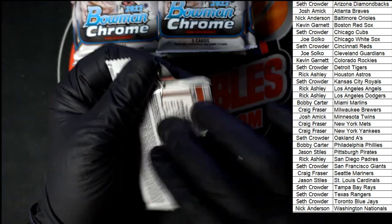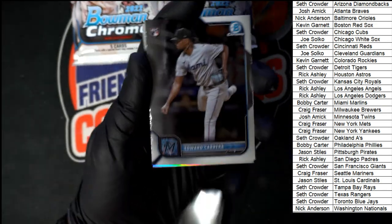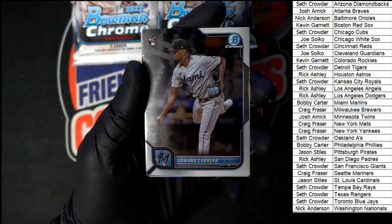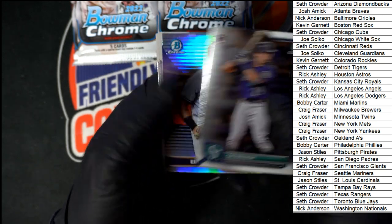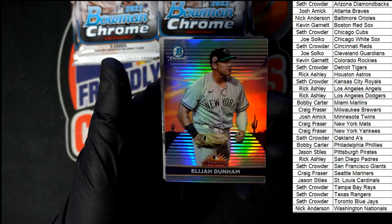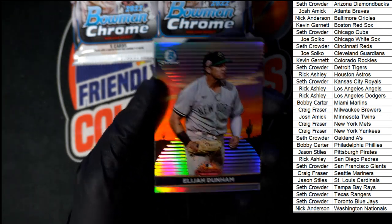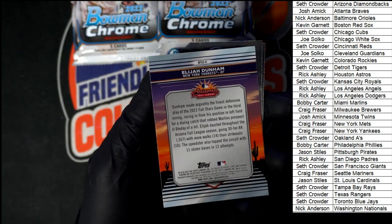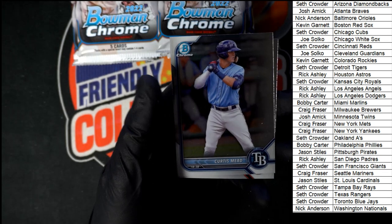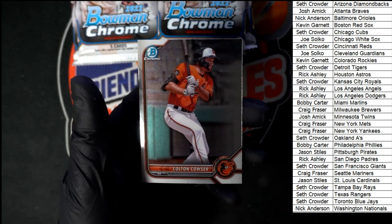Next pack — Cabrera and Cabrera for Miami, Cal Raleigh for Seattle. Elijah Dunham for the Yankees. Want to make sure — Curtis Mead for Tampa Bay, and then Colton Cowser for the Orioles.